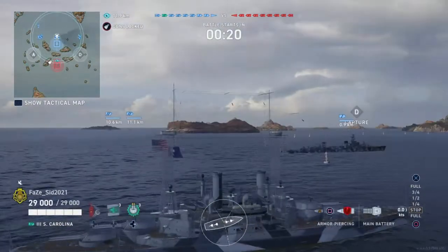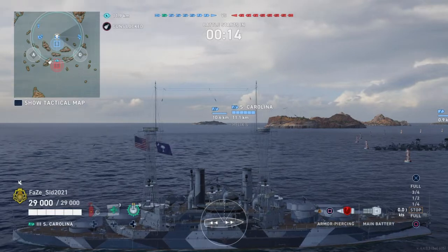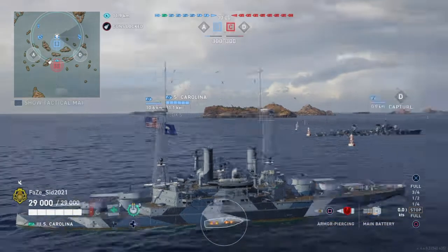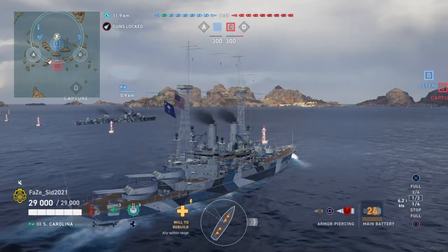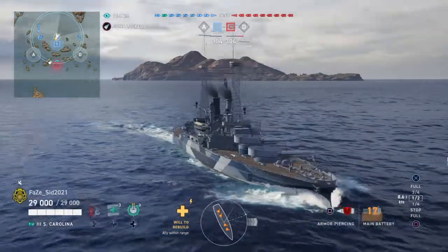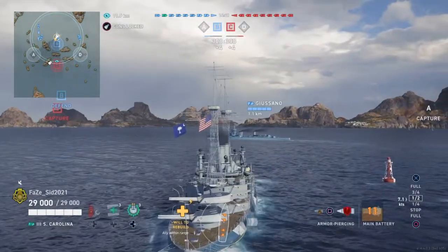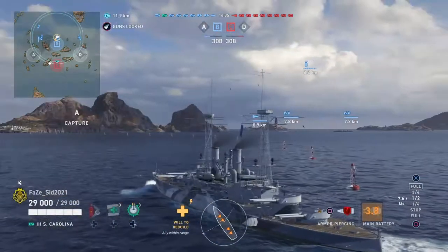Never mind, we are not top tier after all. We have another South Carolina in the match. This is going to be a fun match — the only issue is the Wyoming. This is going to showcase how slow the South Carolina is. Look — only half speed at 8.6 knots. That is ridiculous.